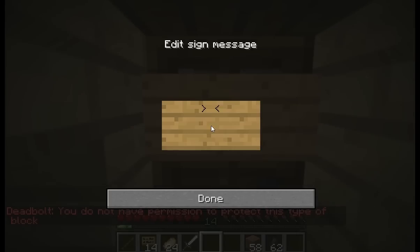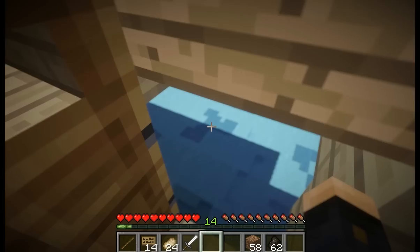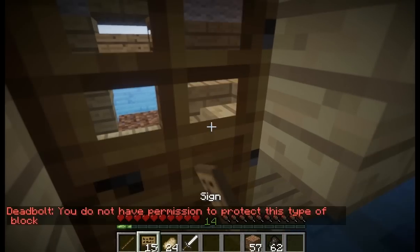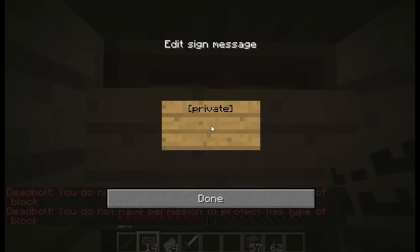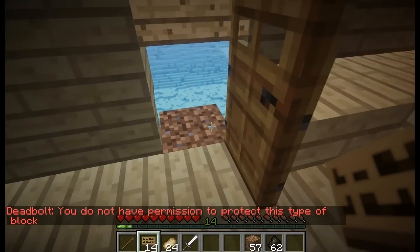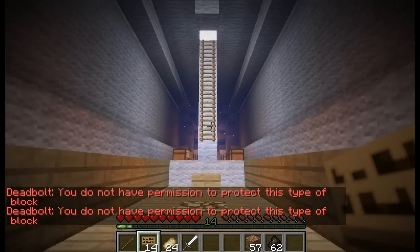I'm holding down shift when I right click - that's so it doesn't simply open the door. And once again, 'private.' Now no one can open that door but me. If you've got people helping you - a partnership with other players, which is a great idea - you can add their names on the sign too. You can have more than one name on this sign, and if you run out of space you can still add even more - I'll show that in a different video.